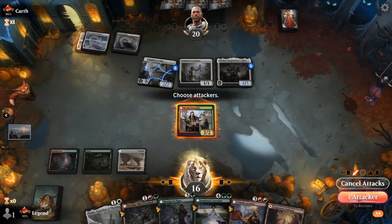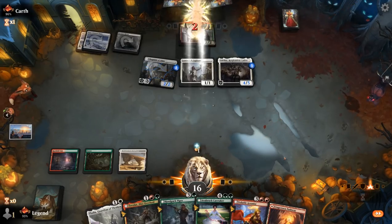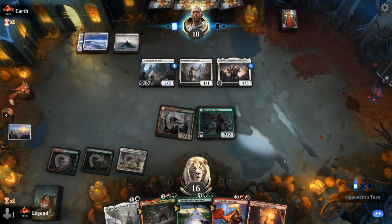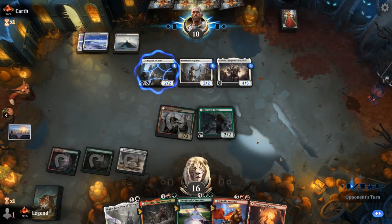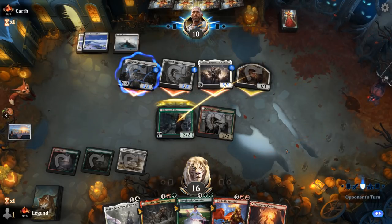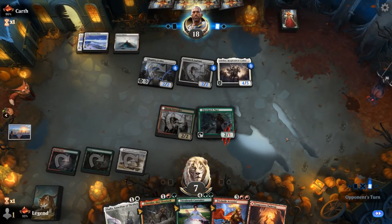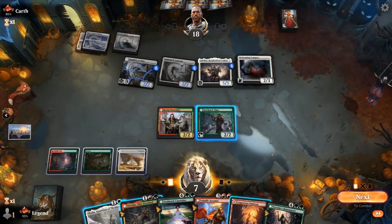Adeline also hits very hard — block the token. We drew a land so it might be worth going all in here. Attack with the Naturalist, then play Piper — if they can't remove it, next turn we get to live the dream. I think we go for it, that's why we built the deck. There's a chance the opponent respects a pump spell here. Opponent takes it, so cross our fingers for no Apparition or Brutal Cathar. We'll take 10 damage — don't care. Piper lives — Huntmaster and Caretaker incoming.